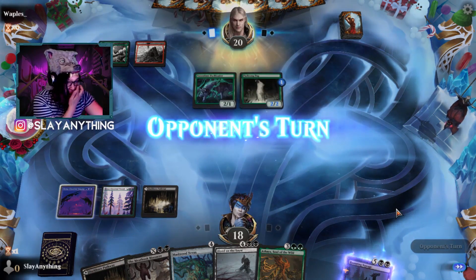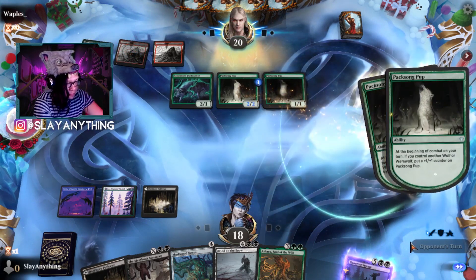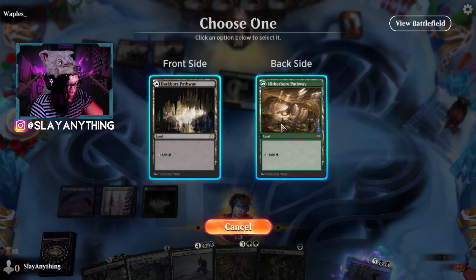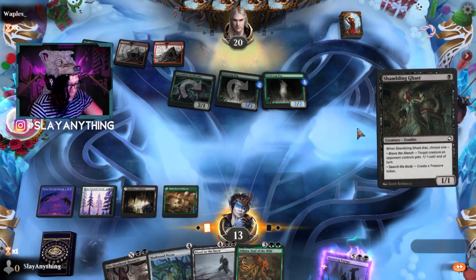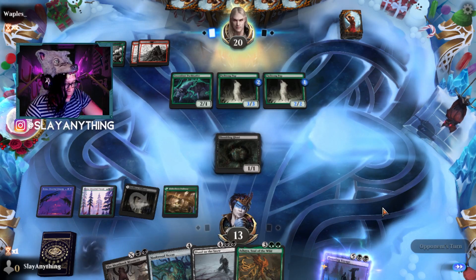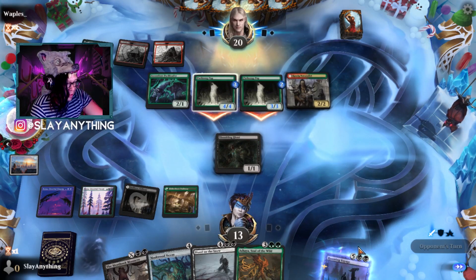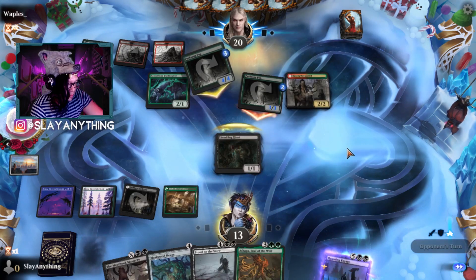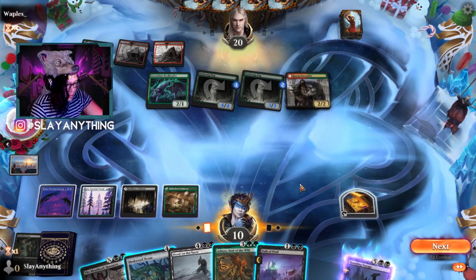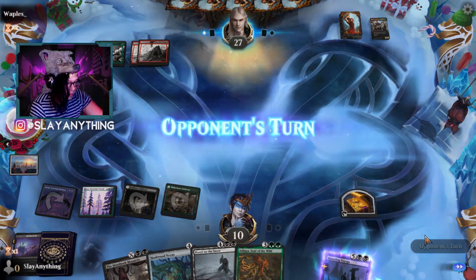We're on our turn. The problem is if we'd destroyed their creature, they would have played another Wolf, which would have been very scary. We might be able to just ramp up to Blood on the Snow mana. We block here, get a Treasure token. Path of Peril is great — and that is exactly what we're doing. That's exactly why I included those in here.